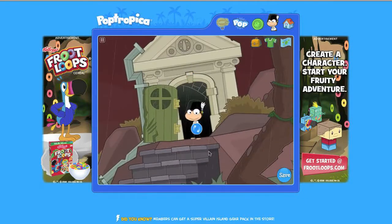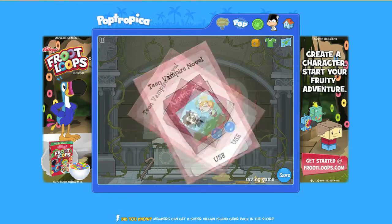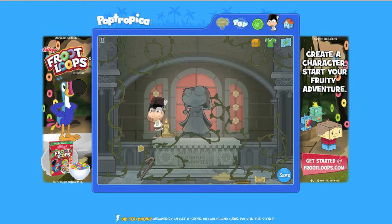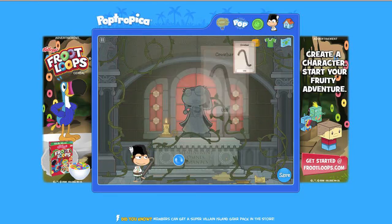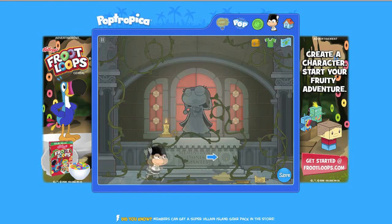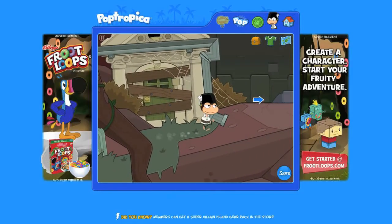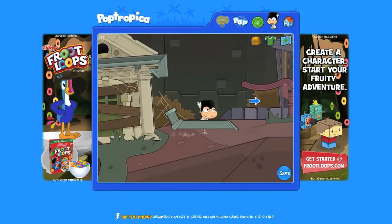Move to the first mausoleum and enter the doorway. Inside you'll see a statue of a beautiful lady. First, grab the book — it's a teen vampire novel. Oh, I hope they don't sparkle. Now grab the crowbar. Once you've done both of these things, exit the mausoleum. Move to the next mausoleum, which has a storm drain. If you notice, you can pry it off. Grab that — we're going to need it.